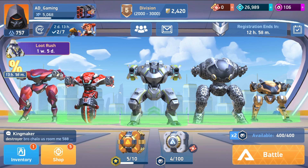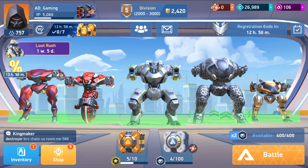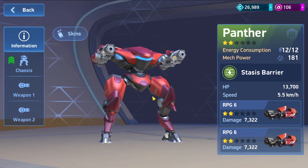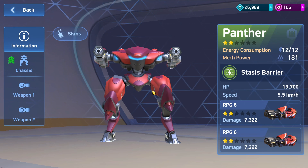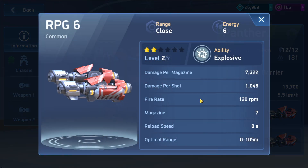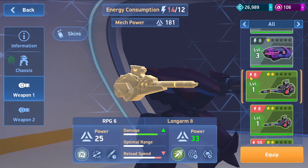Without further talk, I will show you what I'm using here and then we will jump into some gameplay. This is my hangar. For one week I actually progressed a lot in this game. I have the Panther with RPG 6. Every robot has energy consumption — okay, don't judge me. You can reach the maximum energy. I have RPG 6 and RPG 6, so that means number 6, reaching 12. You cannot equip, let's say, RPG 6 and something with number 8.